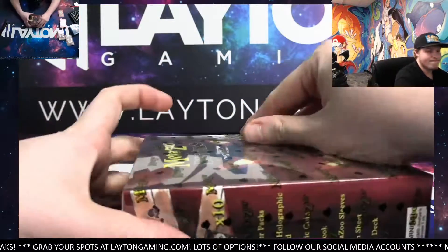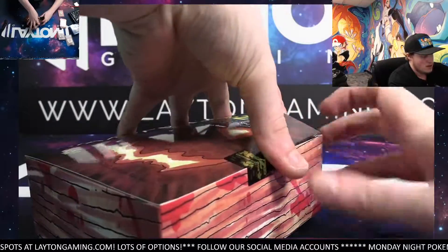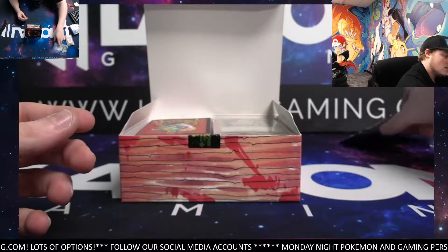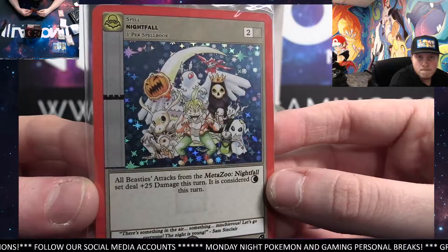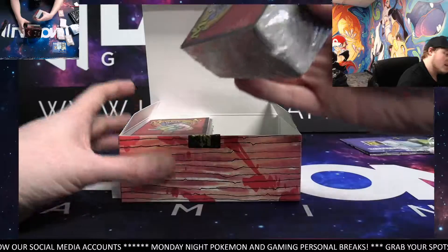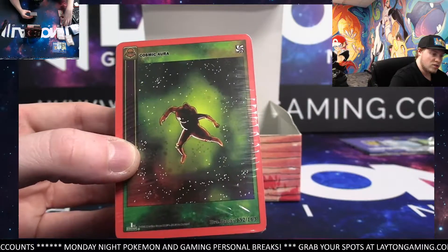Let's get this bad boy opened up for you. MetaZoo Nightfall spell book — these are sick looking boxes. So this is going to be a playmat, almost positive this will ship to you. And then this is the beautiful Nightfall promo — oh my goodness Jerry, check that out man. Beautiful promo there. Then yeah, this is your deck here — not sure if there's any hollows in there, but Cosmic Aura has been on the front every time, so you'll have to let us know if there's anything crazy in there.